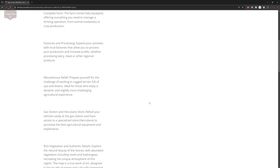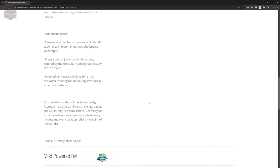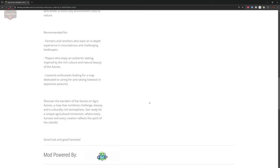The description mentions processing dairy, meat, or regional products. I don't know why it says meat — there's no butcher and no way to do anything with your animals other than selling them back to the animal dealer. Then it goes on with some grandiose verbiage about a mountainous, tealy region and discovering the wonders of Azores.